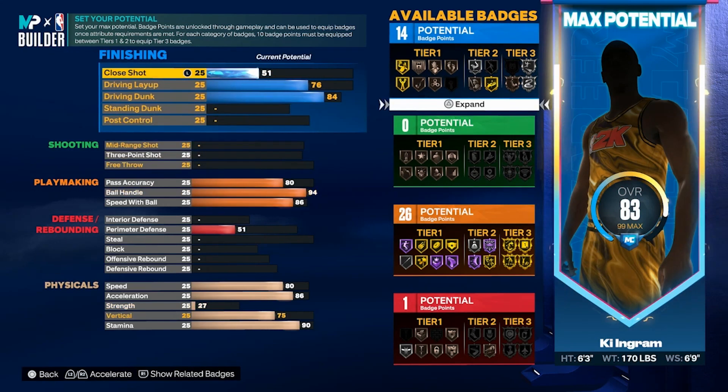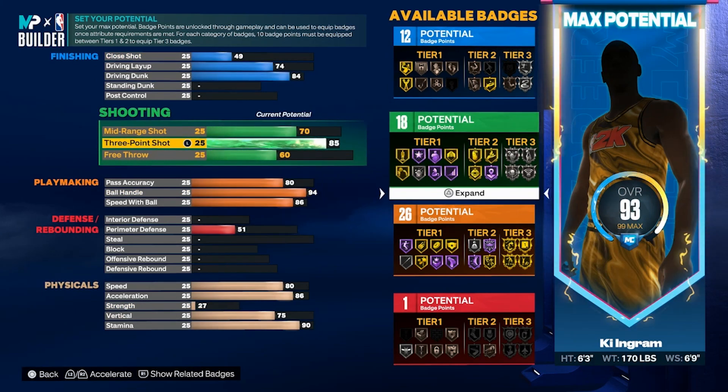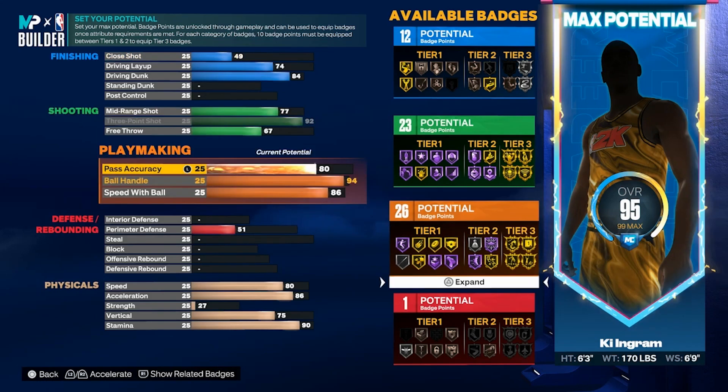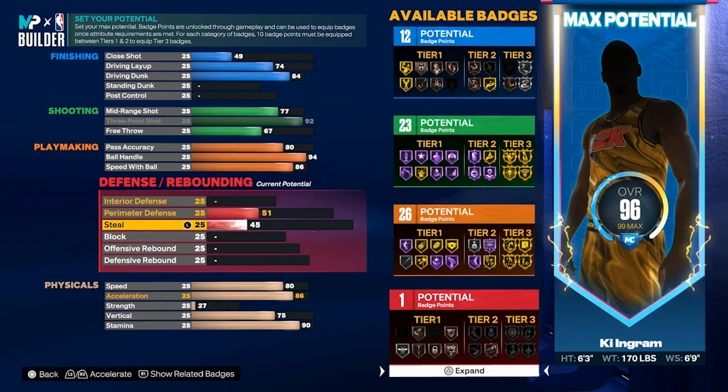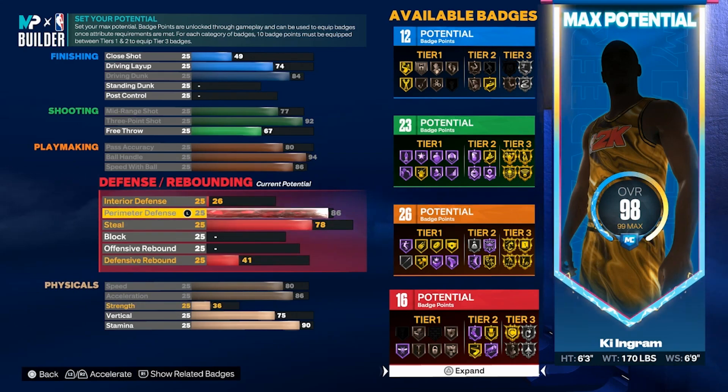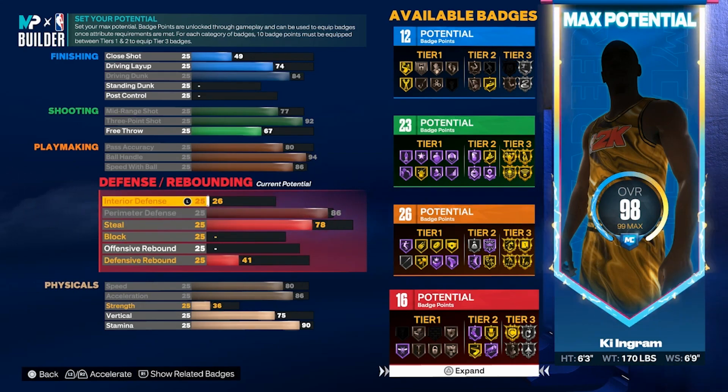We're gonna put close shot down to 49 for right now. Three-pointer, we're gonna get you 92 so you can get gold limitless. We can't put free throw down because it's already ratioed. Steel, we're gonna put it at 78 for right now, and perimeter at 86 to get you silver clamps. For people who think you're gonna play park, you're not gonna need that much interior or block because you should just be sending people to your center anyway.